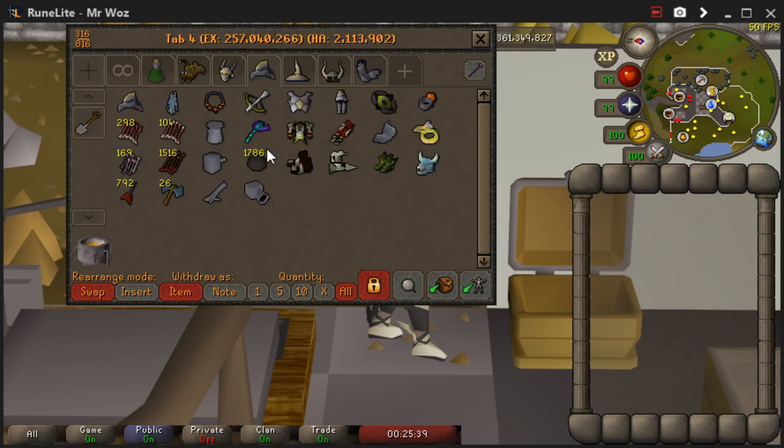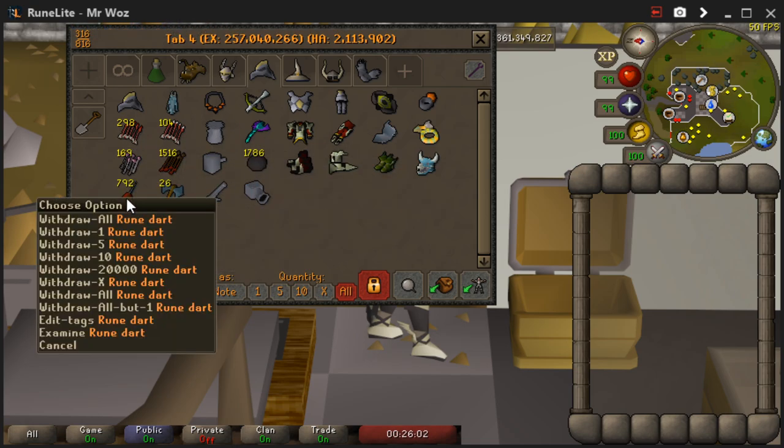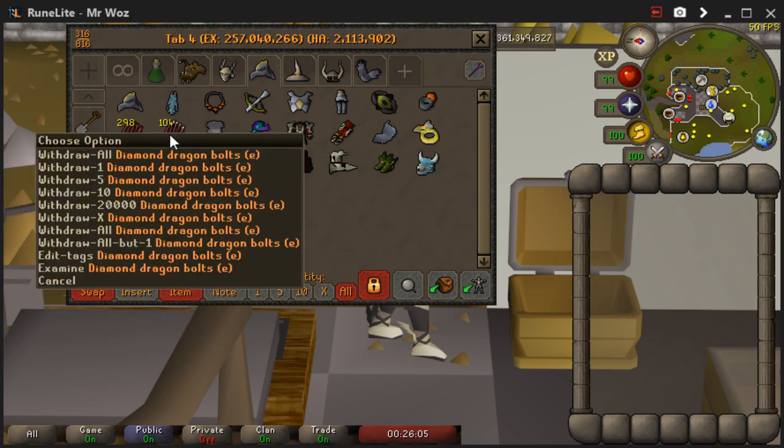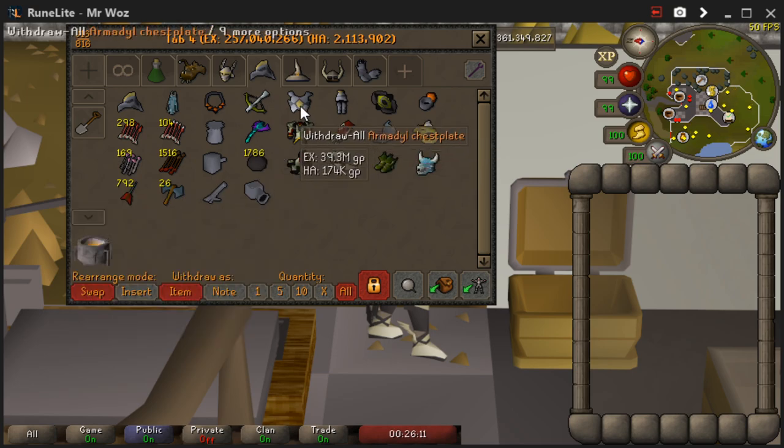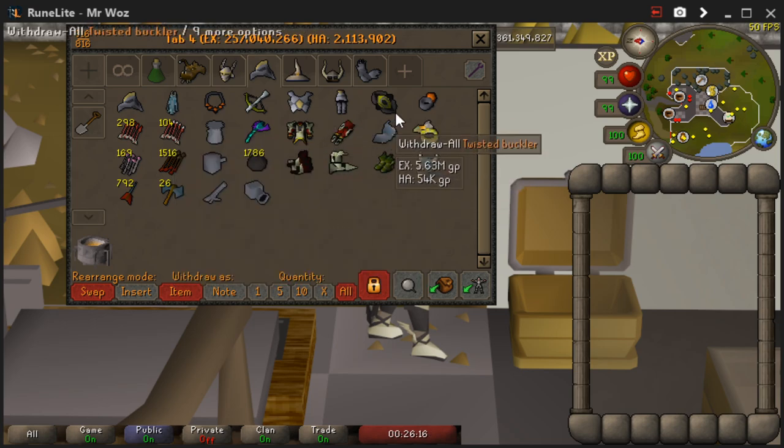The next tab is my ranged tab. You'll see a little repetition here — helmet, cape, amulet in the same order as the melee tab. It's nice to have things in a certain order, it just makes life a lot easier when you're banking. For weapons I've got the dragon hunter crossbow, blowpipe underneath, and the cannon. There are bolts and arrows which you'll need for the blowpipe and the dragon hunter respectively. For armour I've got the full Armadyl, and the Shayzien armor if you need to kill shamans. For shields I've got buckler and crystal shield.